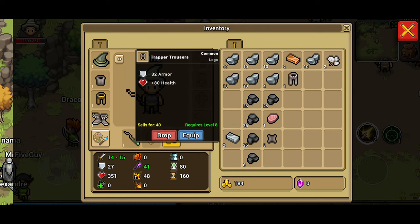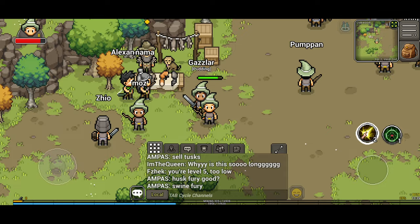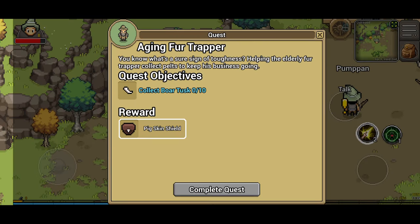Let's take a look at the trousers: 32 armor, plus 80 health, and it requires level 8 to equip them. Lucky for me I'm level 8. I believe we've got one more quest, but I'm sure they'll be expanded in the future. The next video I'll do on how to get the pigskin shield.